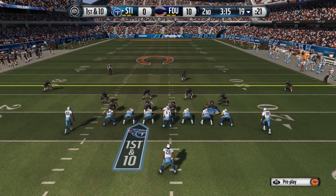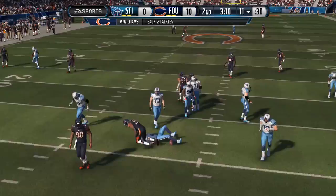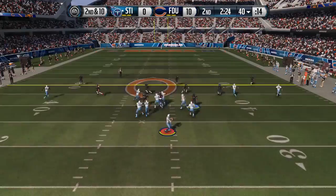Right there we actually got the fumble, and right here is a cool clip — I got a perfect and then we come off the edge and actually get the sack. Because he's a finesse player, you have to hit the A button right off the jump to get a good acceleration boost. He's got that 100 acceleration.